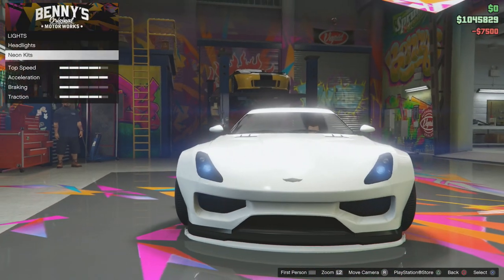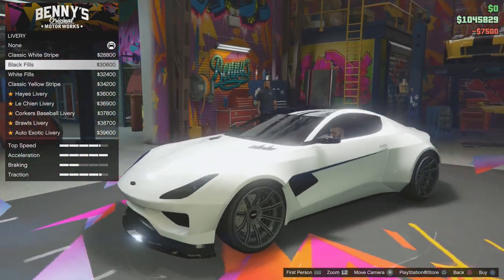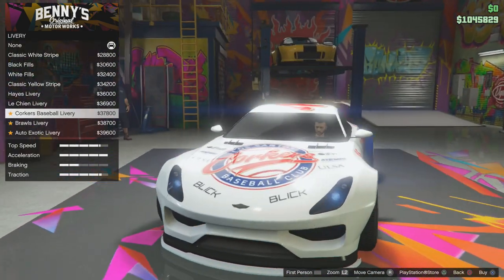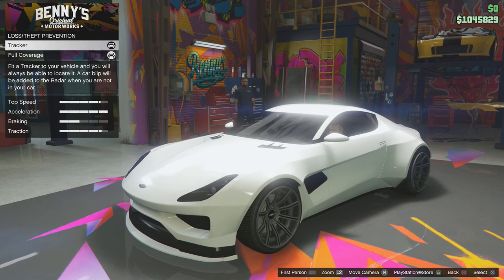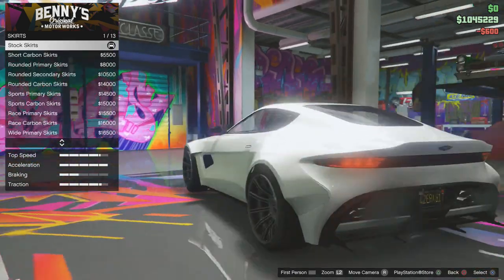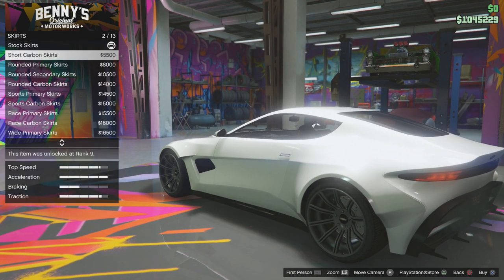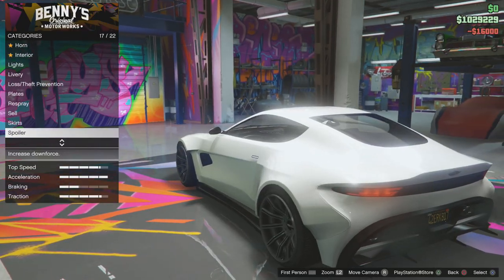Lights — obviously we'll put xenons. Liveries — these are all the liveries you can get for it. You can go for that sort of contrast look, looks like a panda, or you can go for these racing decals. We're going to keep it plain because I like clean cars. Plates — obviously you can have plates on the back. Respray, skirts — these are all the different skirt options. We're going to go with that one.